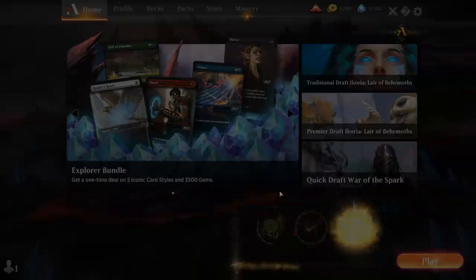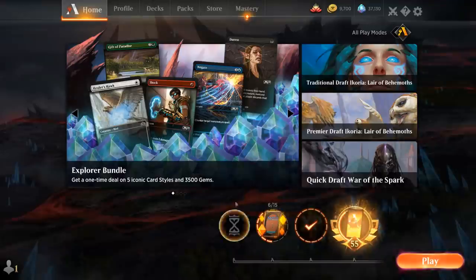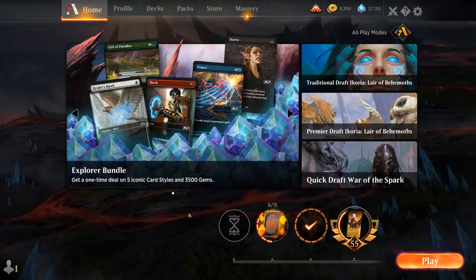Pretty fun deck if you're into hardcasting Ulamog instead of cheating it into play. Getting that cast trigger to exile two permanents is definitely very relevant. And if the opponent then bounces our Ulamog, we have all the mana in the world to replay it — so that's not an issue.